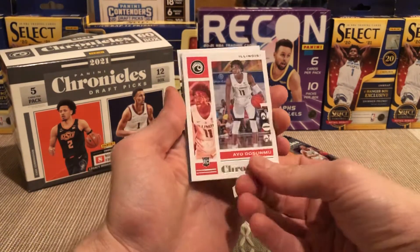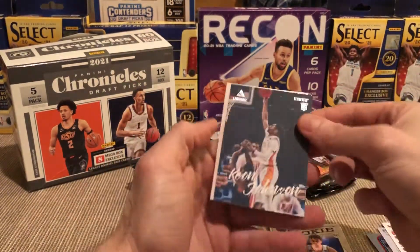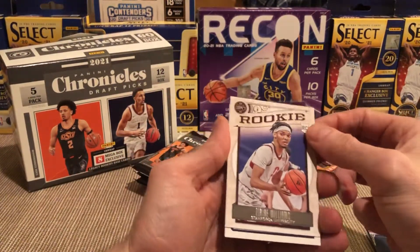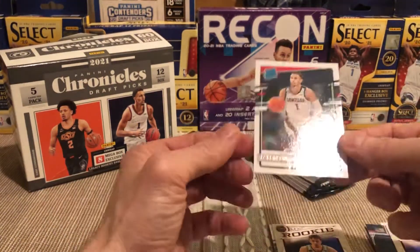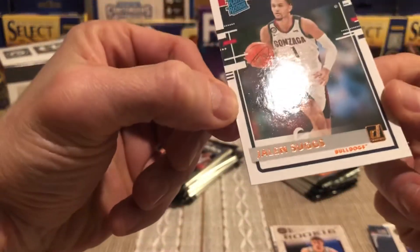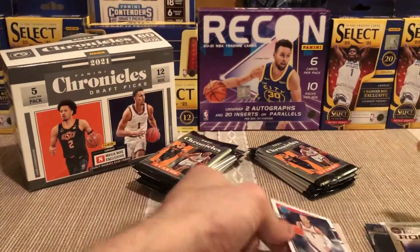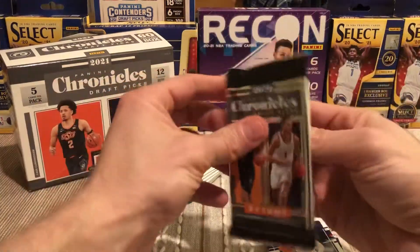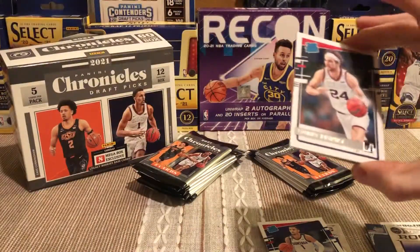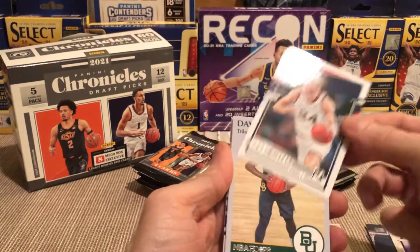Ayo — I think he's played a couple games for the Bulls. We got Keon Johnson, I know he's been playing. Zaire Williams — where'd he go? He got traded, is he on the Grizz? And Jalen Suggs rated rookie — is that messed up? That corner looked a little dinged.